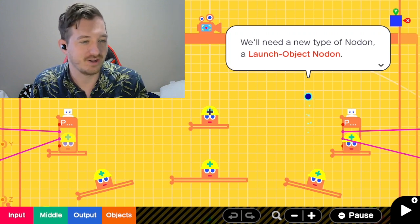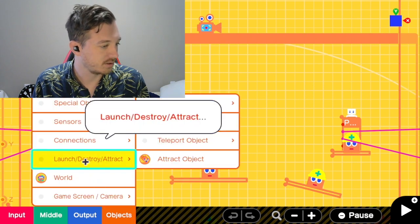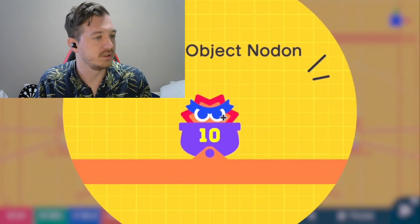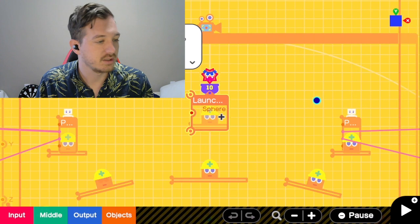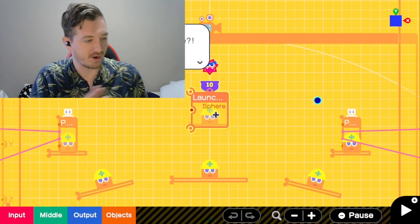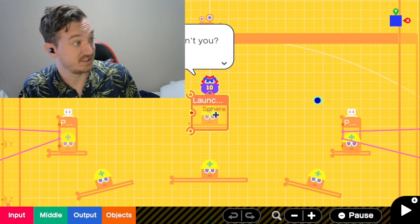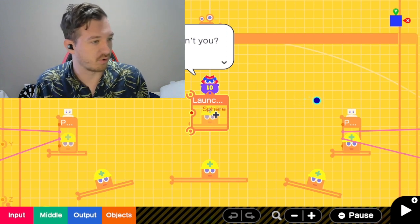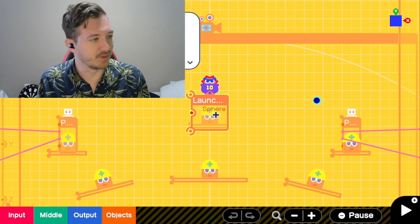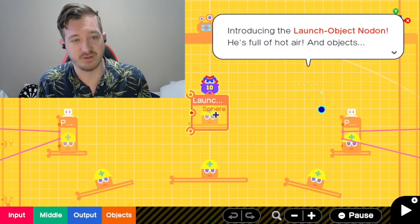We'll need a new type of nodon: a launch object nodon. I can drag him here. Introducing the launch object nodon — he's full of hot air, by all appearances. You need me to throw things? Is that what you want? Want me to help build your game? You're the game program, aren't you? Why didn't you say so? Of course I'll help. I love making stuff. Just tell me what you want.